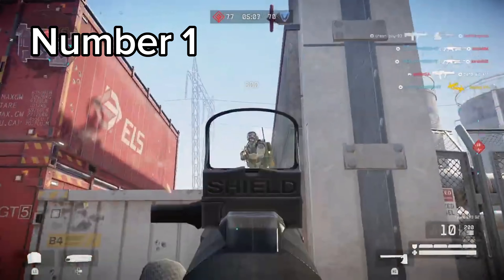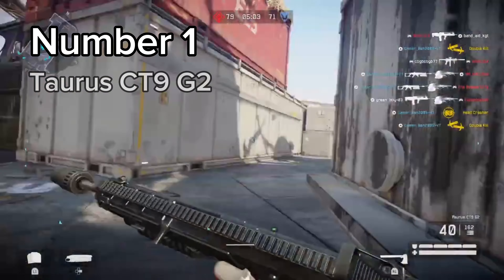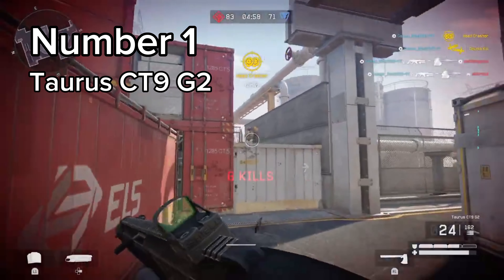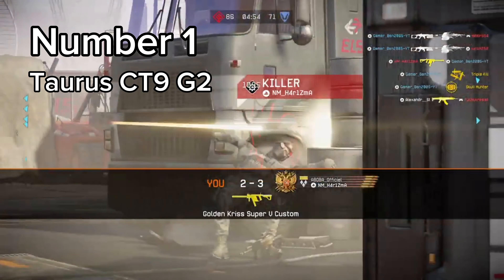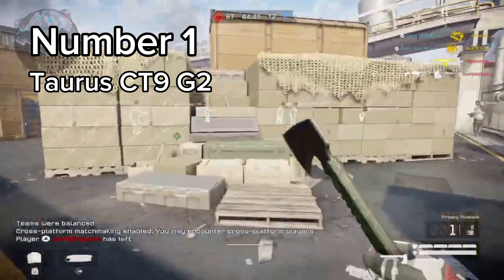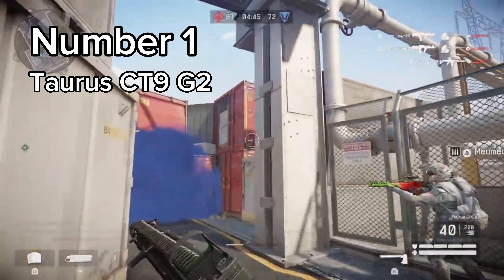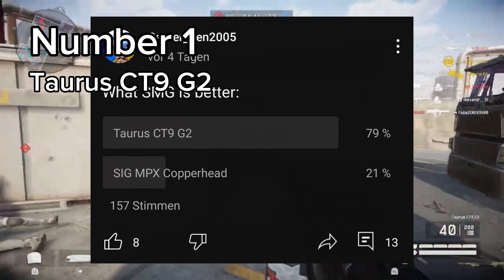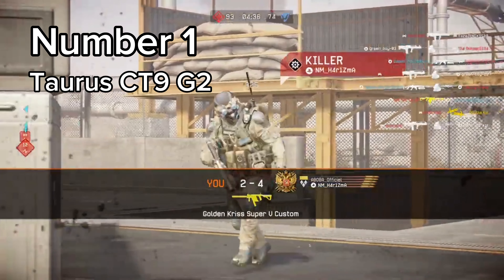All of you should already know what weapon is on the number 1 spot. Of course, the Taurus CT9 G2. I personally hate this gun because for some reason I'm just really bad with it. I don't know if that's a skill issue on my side or the game's fault, because for some reason the gun never connects for me. But whatever — like I said earlier, I wanted the Copperhead to take the number 1 spot, but you guys decided. I got 110 votes and 80% of you said that the Taurus is better, so I had no other choice but to put the gun on the number 1 spot.